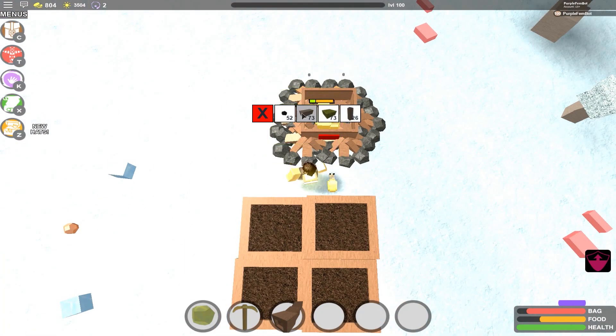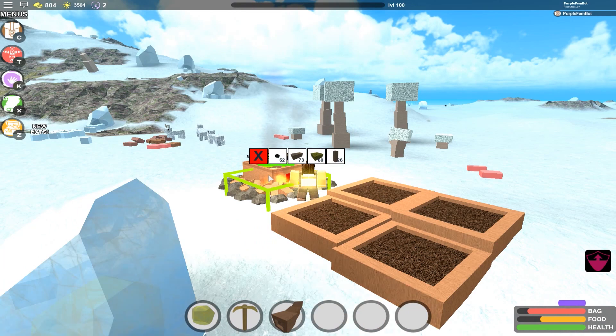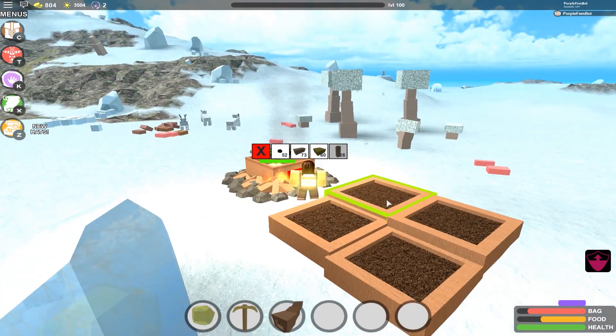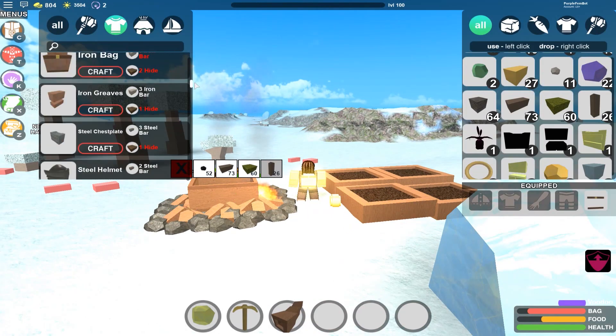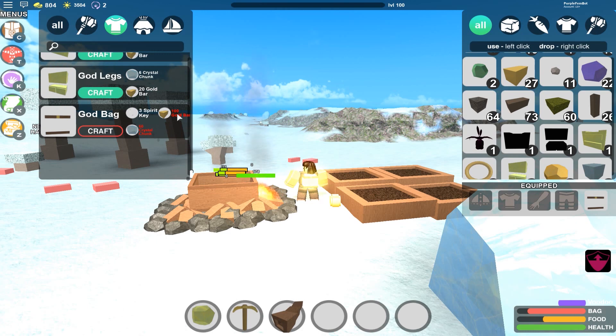My fires went out, so let me reheat those. I'm telling you, this is the most boss hack slash glitch in the game. You need so much gold and crystal to make all the mojo stuff — look at this: six crystal, 20 bars of gold each, so that's 20, 40, 60 bars of gold for three pieces of god armor and 18 crystal. And don't even get me started on the god bag — a hundred pieces of gold, 60 crystal, and three spirit keys.